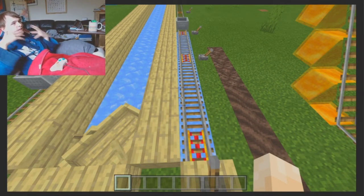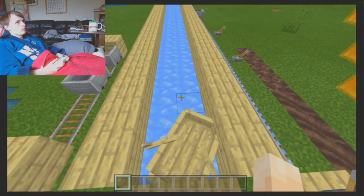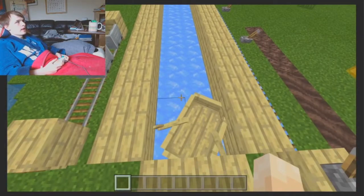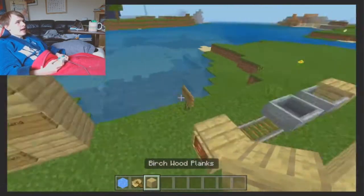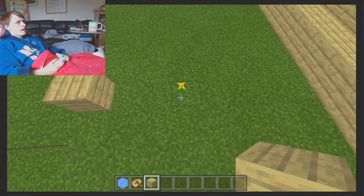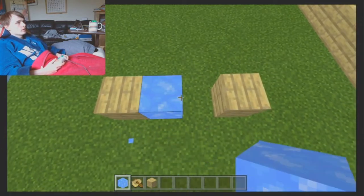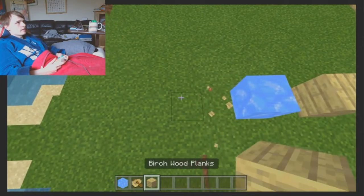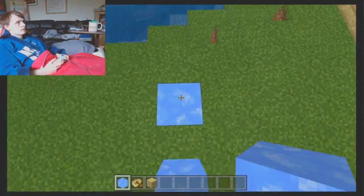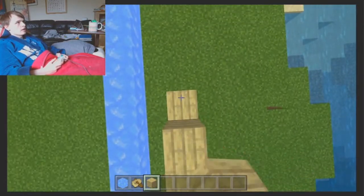That would make both boats and minecarts equally usable, but with different pros and cons. Boats would be less controllable but much cheaper — you can just make a small area and it works. Minecarts are more controllable, and you can control where people go and even transport items automatically, which you won't be able to do even when the chest boat comes out — probably when they update swamps.